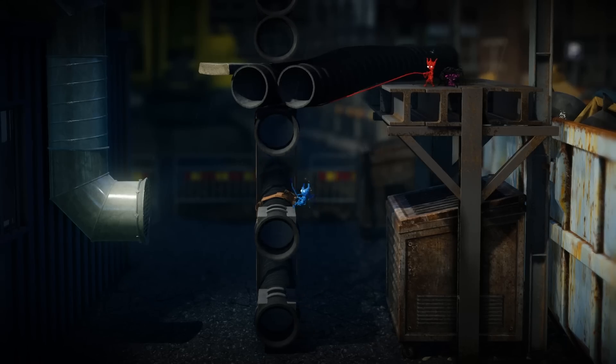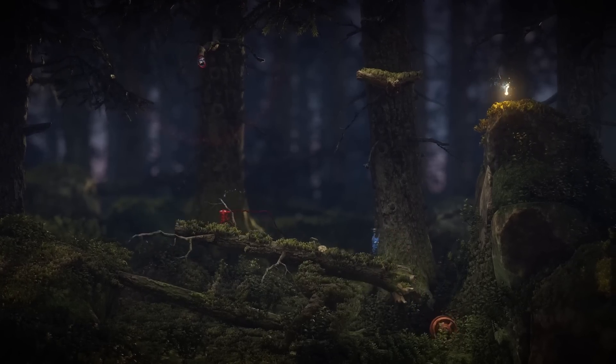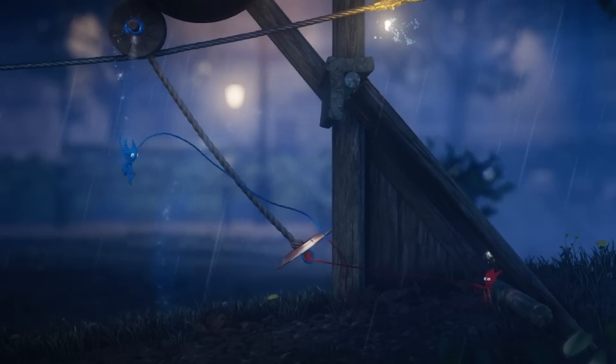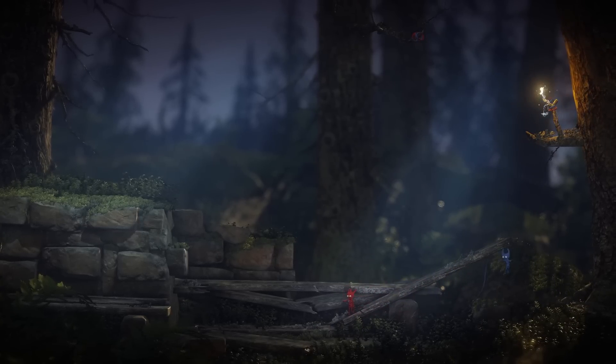When we stumble onto a puzzle that requires absolute cooperation or else there'd be no other way to get across, we set the competition aside and work together. It might take us a few tries, usually when we pick the wrong person for the job. In my defense, I knew it was a bad idea to have me be the climber — I'm way better equipped to push and pull stuff so that my more nimble half can trapeze way up for the two of us.